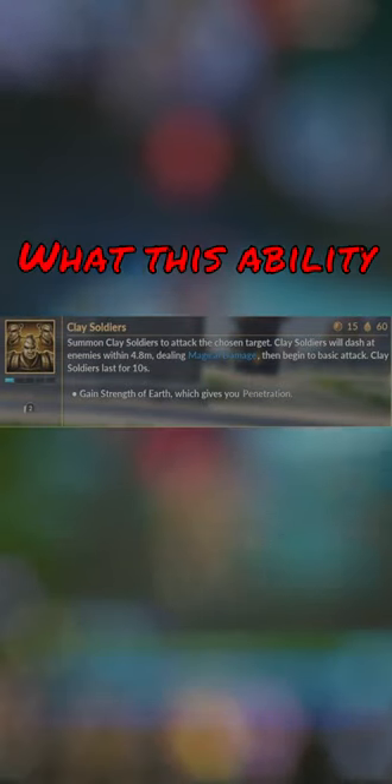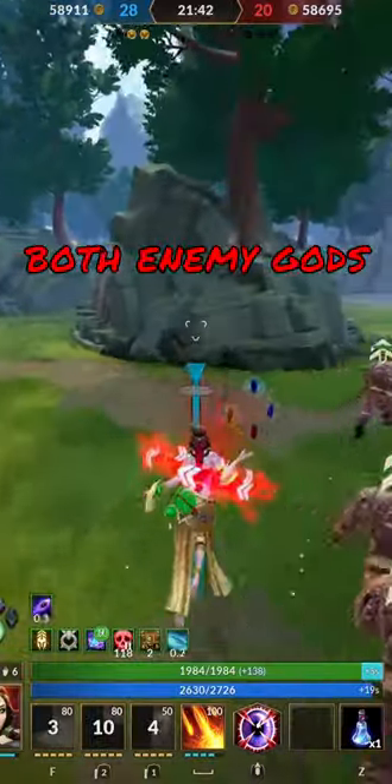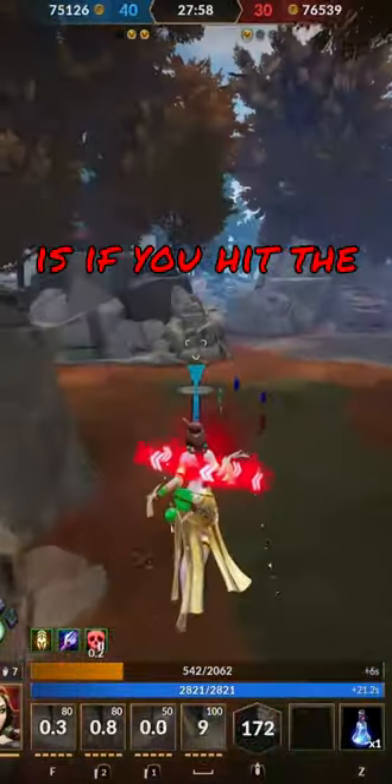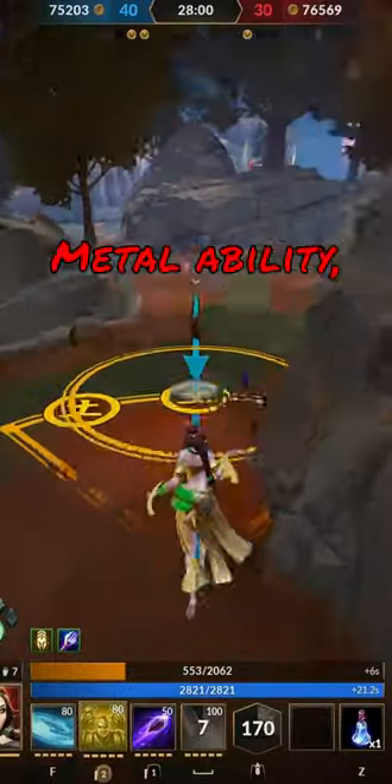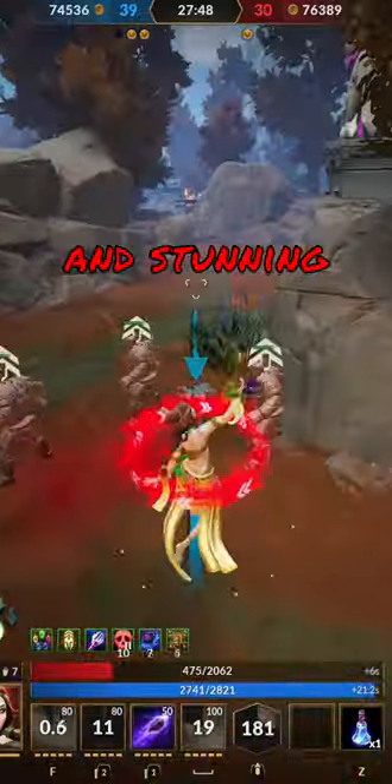Your second ability you want to get is your 2, Clay Soldiers. Nua summons clay minions that attack both enemy gods and minions. An important thing to note with this ability is if you hit the minions with your Shining Metal ability, they explode dealing massive amounts of damage and stunning enemy gods.